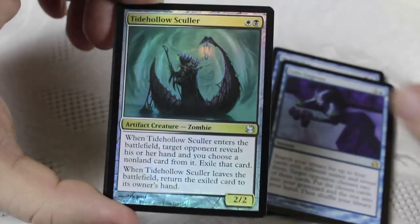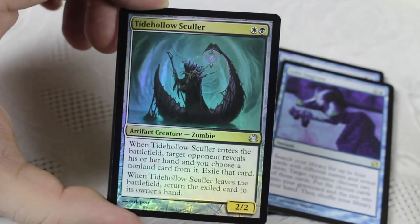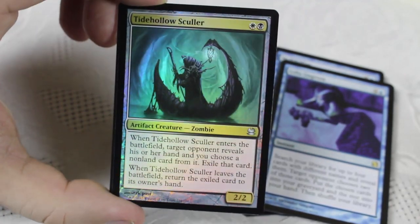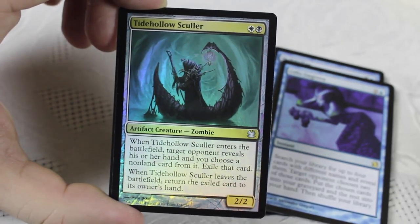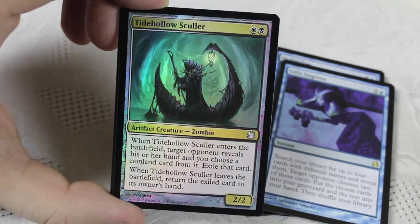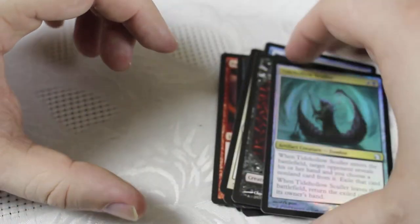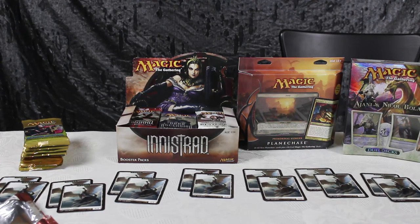Let's see what our foil is — Tidehollow Sculler. Very very nice foil, playable in Modern. It doesn't see a lot of play, but I think it's a lot stronger than people give it credit for. I like being able to attack my opponent's hand, especially in a very aggressive tempo deck. I'm going to be randomly distributing these — we've got a bunch of stuff to give away. I'm not sure of the exact details yet, but I'm going to do a whole video on the giveaway.